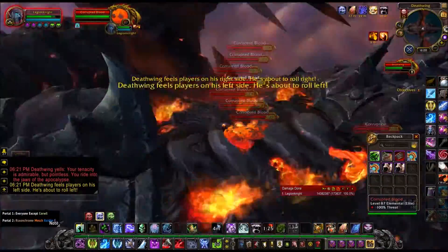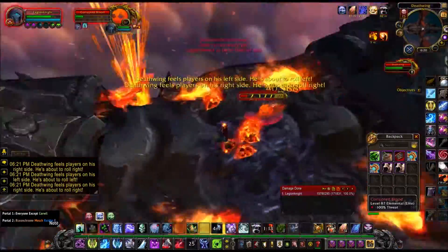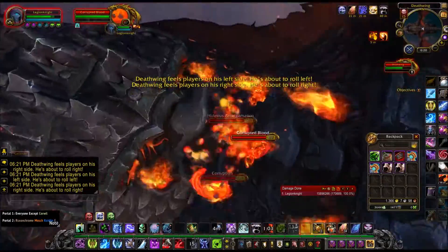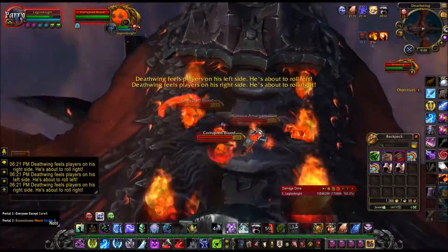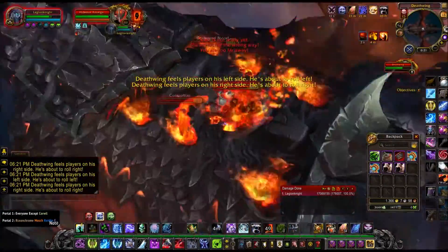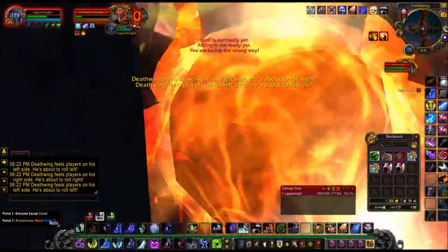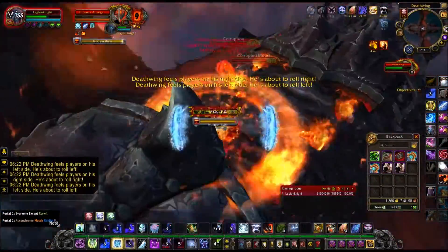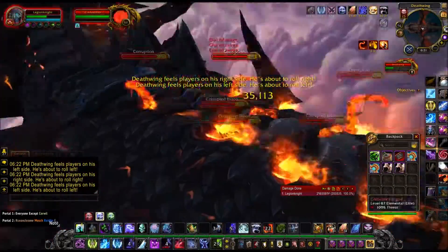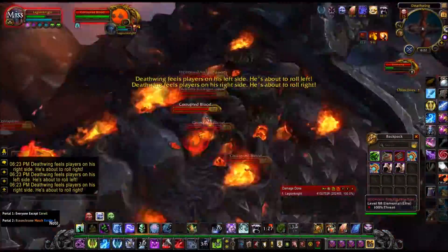Then you kill one of the Corruption Tentacles to spawn a Hideous Amalgamation. Get that Hideous Amalgamation to run over those puddles — when it runs over a puddle, it gets a stack. Once it gets to 9 stacks, it becomes unstable. Take it to the big backplate in front of you for it to explode, which will loosen the backplate from Deathwing's back and reveal underneath it a mob called Burning Tendon, which you then kill. Once you kill it, the backplate flies off and you proceed to repeat again for the next two times — all while running back and forth or in a circle.